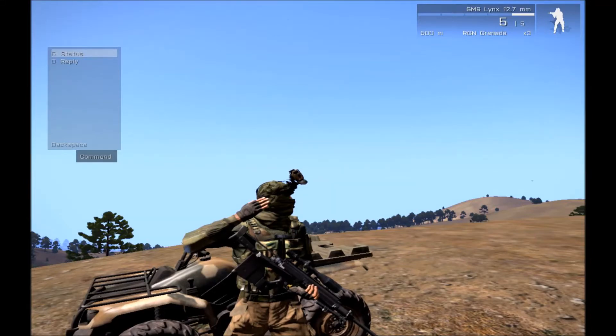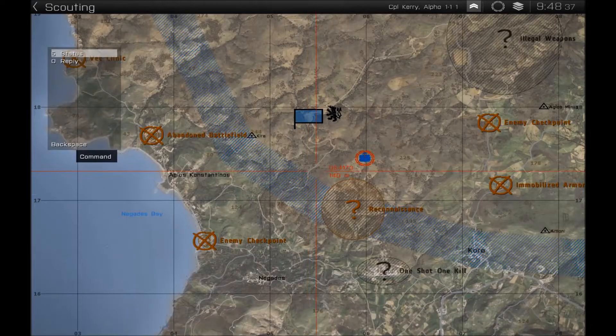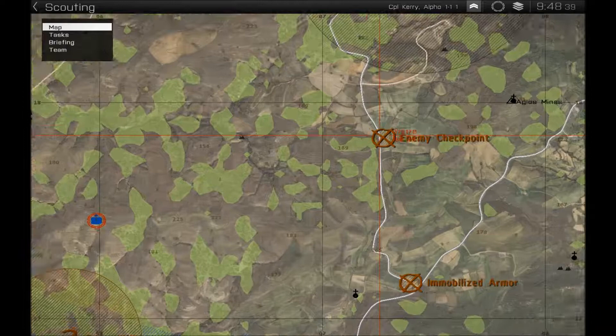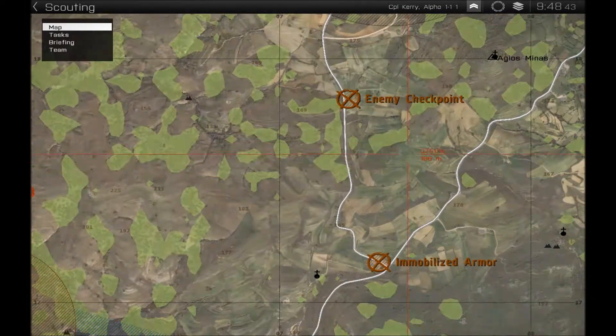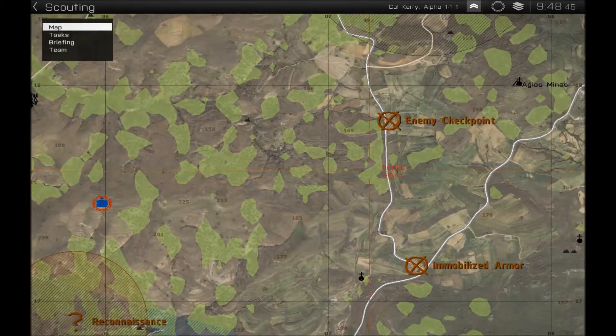Hey, what's up guys, EcstaticPCGamer here from TheGameReviewCrew.com. Today we are going to be taking out this 50k sniper rifle and using it against a couple of CSAT guys just because we can. I think I'm actually going to enjoy this mission. So today, let's go to the enemy checkpoint that is between the illegal weapons and the immobilized armor side mission.